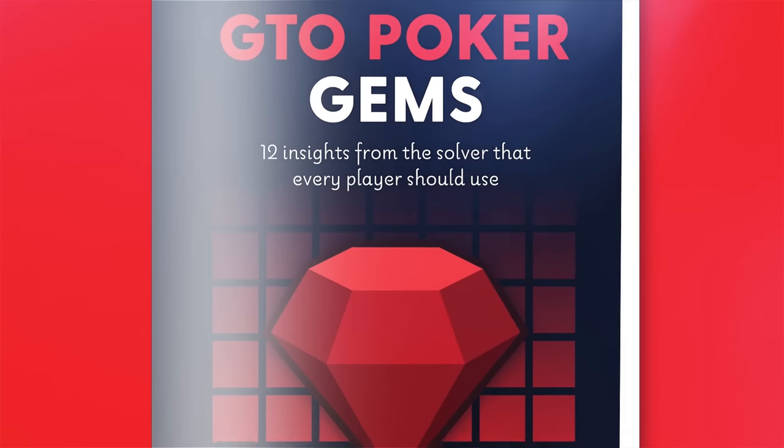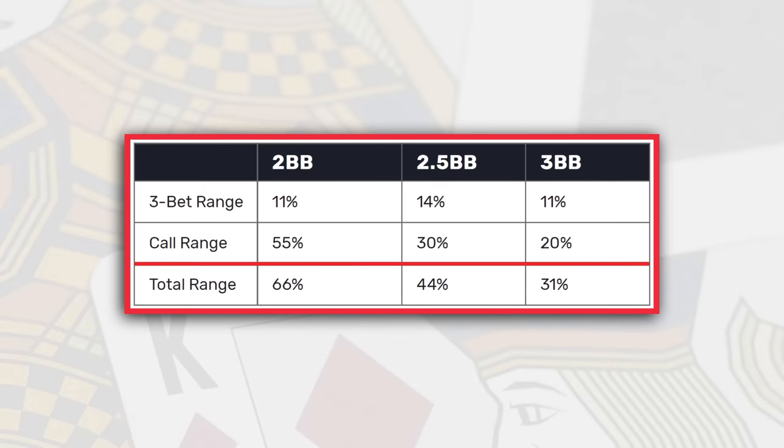Looking at a chart from GTO Gems: if you're facing a two big blind open raise from the big blind, you should be defending roughly two-thirds of the time. At a two and a half big blind open raise, you should be defending 44% of the time. And if they open to three big blinds, you should be defending about a third of the time. For most people, these defense frequencies are going to be much higher than what they use right now. When we're talking about defense, we're talking about the overall hands you should be continuing with — not folding against that open raise size. From the big blind, you're getting that price discount, which is part of the reason for the much higher defense frequency.